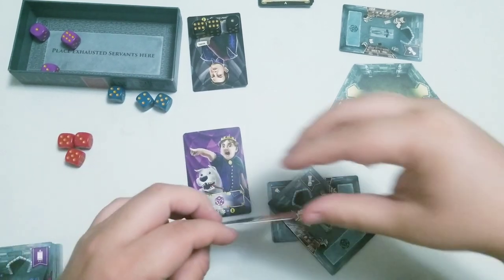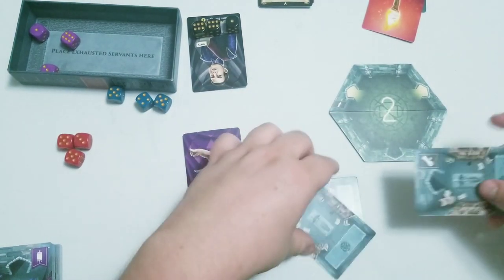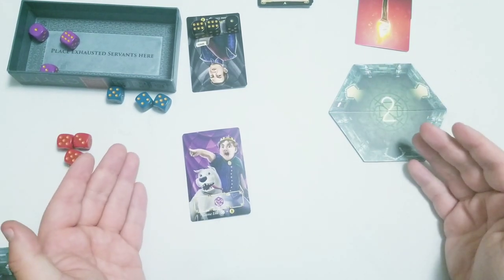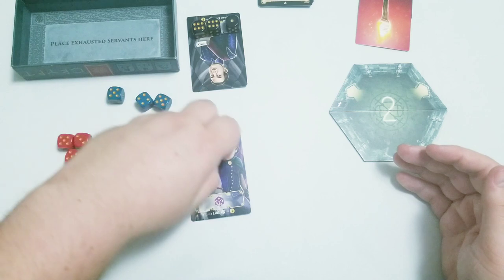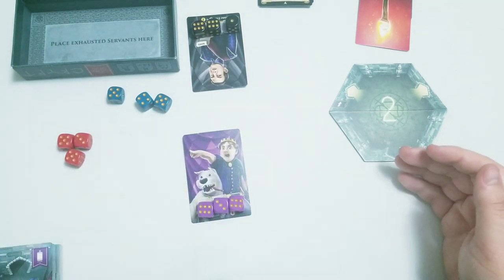So next round comes around, these cards get passed over, new treasures all come out, and play continues with the same thing. And that other action I mentioned is: you can spend your turn to just grab all your dice out of the box, put them back on your card, and forcibly refresh them for the next round.